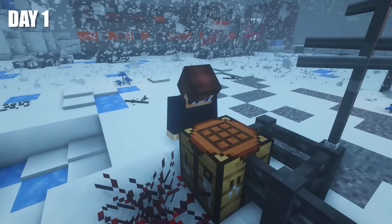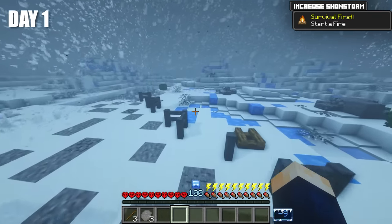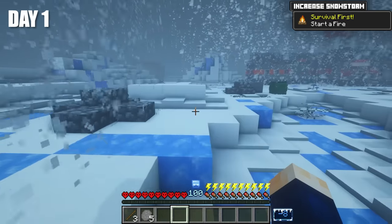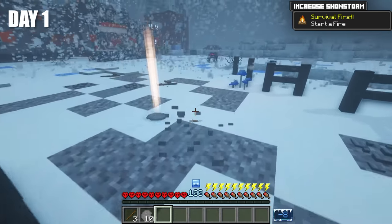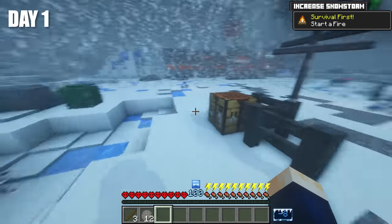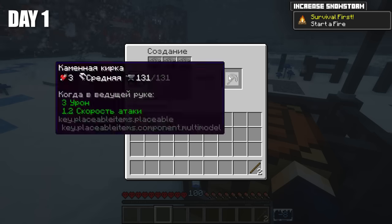All I could do was collect pieces of cobblestone, and then try to make myself a stone pickaxe. You've probably already noticed this message in the upper right corner of the screen. This message tells me the task that needs to be completed in order to expand the storm. At this point, I need to light the fire. Once I do this, the radius of my survival terrain will expand. The nearest expansion will allow me to reach the rover. From pebbles, I finally made three cobblestones and my first pickaxe.